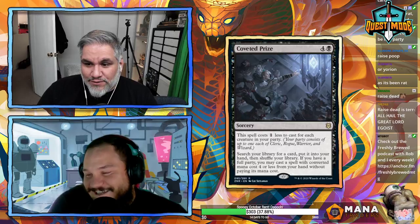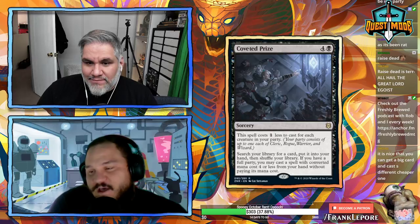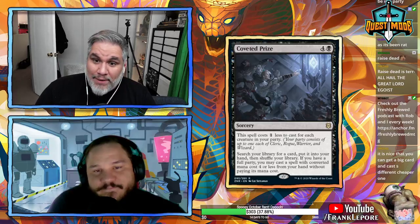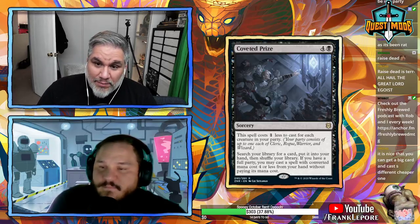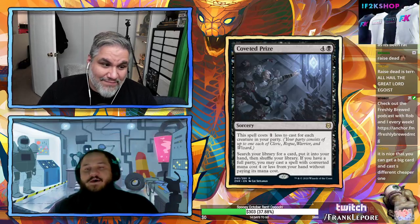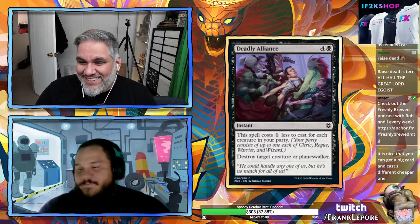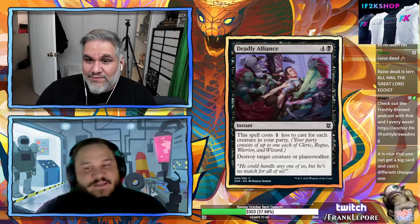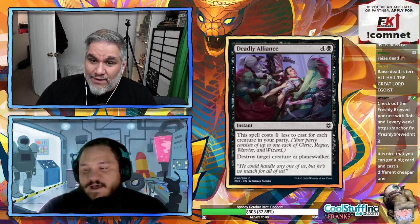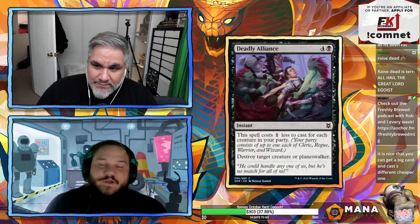With two party members this is just better than Grim Tutor — no life loss, no double black — and it's still not playable. Grim Tutor is trash. They reprinted it and it was a big deal for money reasons, but now you can get a copy for $20 for your Commander deck.